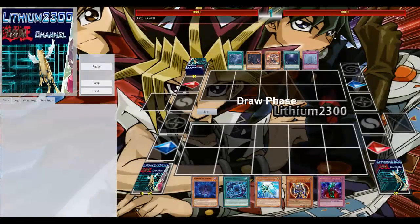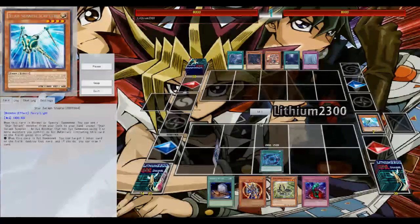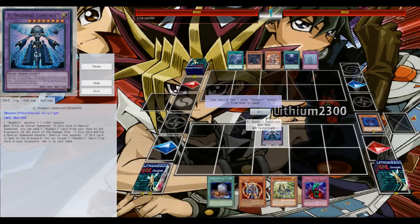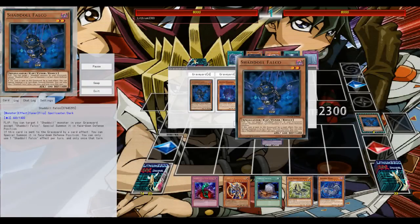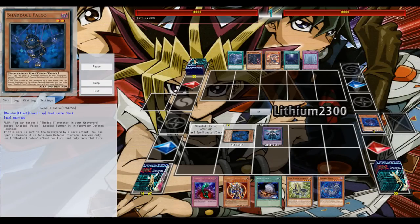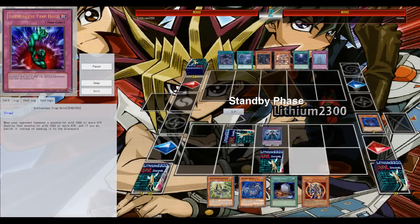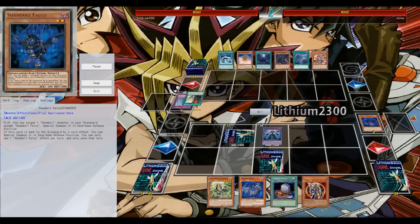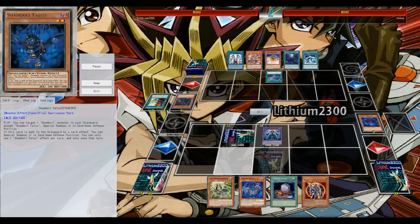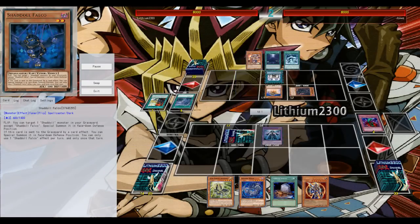Next victim: Monarchs. I finally get the start but I knew from the beginning this wasn't going to be an easy match — Monarchs have Domain, the field spell, which is MVP against this deck. I open Foolish Burial — an instant out for Domain — sending the Shadoll Dragon to the grave to pop his field spell and enable my fusions. But he has Stahlos in hand and Twin Twisters as well.